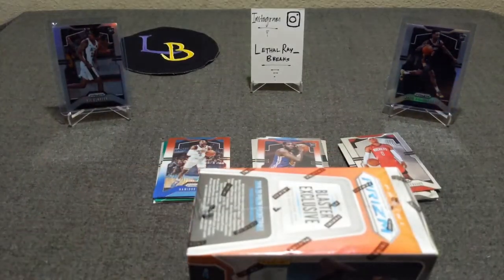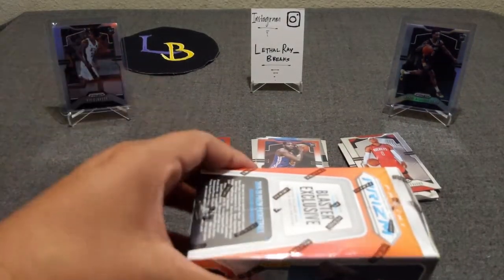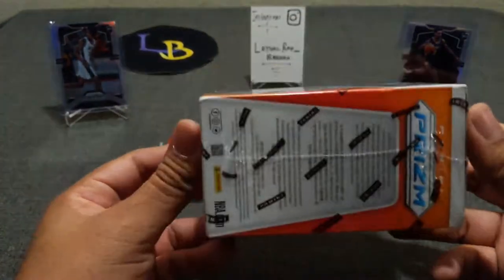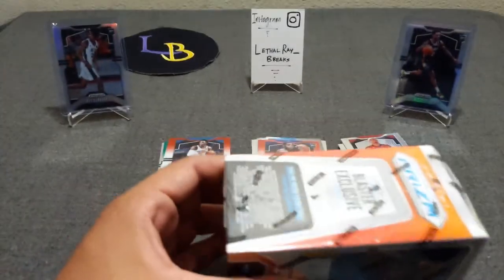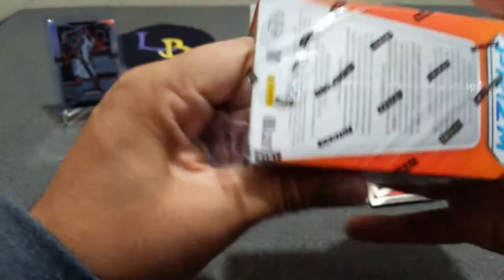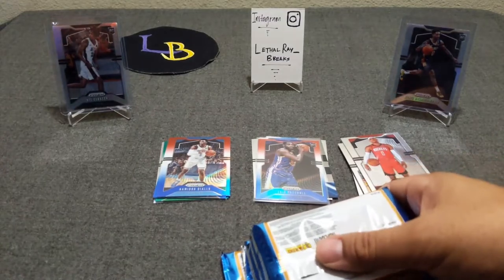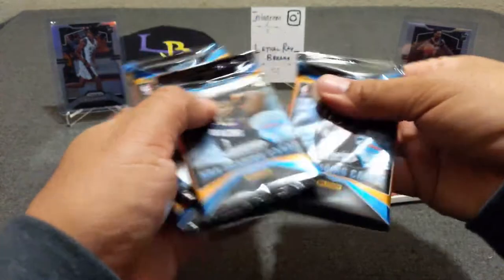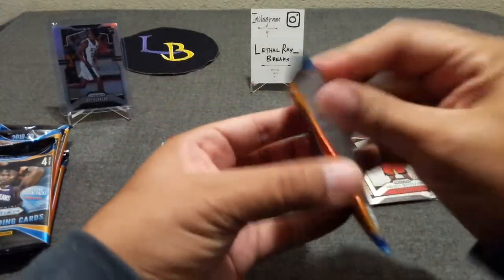Now let's go ahead and go to the blasters. This one we are looking for the green pulsar and purple wave prisms — I have not hit one yet and I've opened about three of these blasters. Hoping to break that drought and maybe hit a nice rookie purple wave. Let's see.